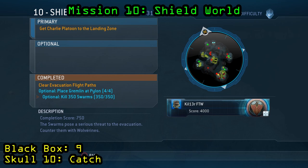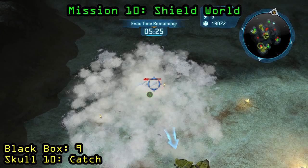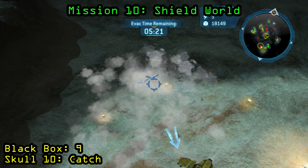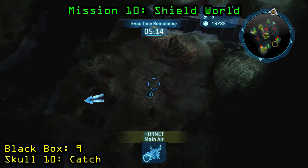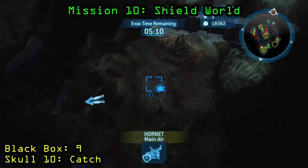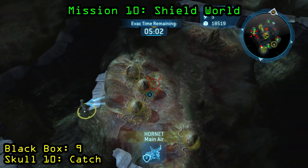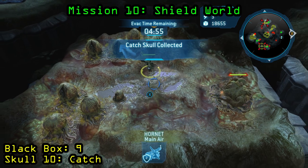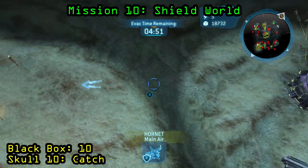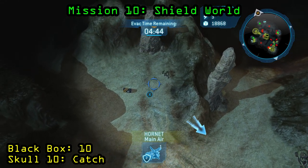Now we are on Mission 10, Shield World. For this one you have to kill 350 swarms — those are the groups of infected birds that spawn there. It takes a really long time, so make sure you build the gremlins to EMP all of those shield pieces. The skull is going to spawn on a little island, so you need to build an air unit again — build yourself a hornet, fly over to this island in the eastern most part of the map, and you can pick up the Catch Skull. For the black box, it is going to be in the northwestern most part of the map where you help rescue one of the teams that is stranded, so just keep a unit over there to pick it up.